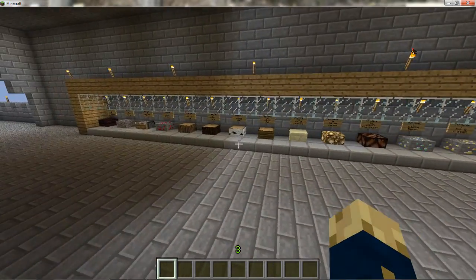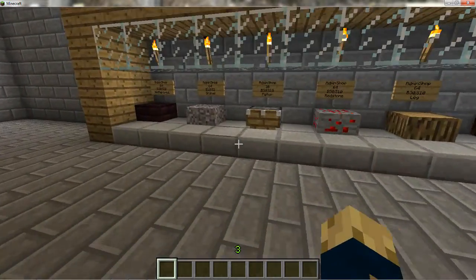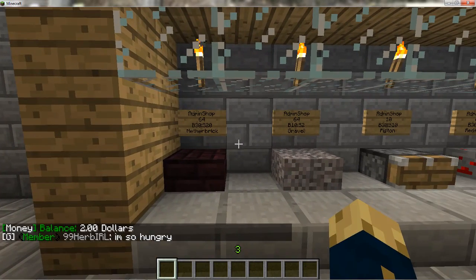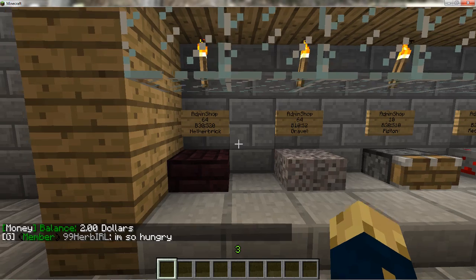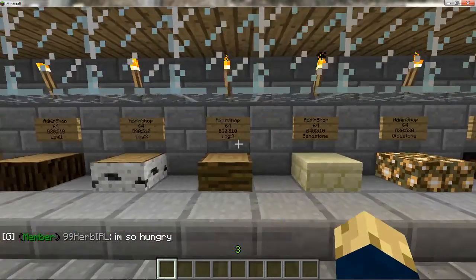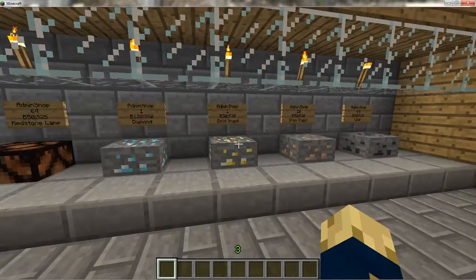We have shops. There are shops on the server where you can buy things — there's a currency. Slash money. I have $2, not much. You start out with, I think, $20 or $30 maybe. You can get more by selling stuff and so on. They use plugins.